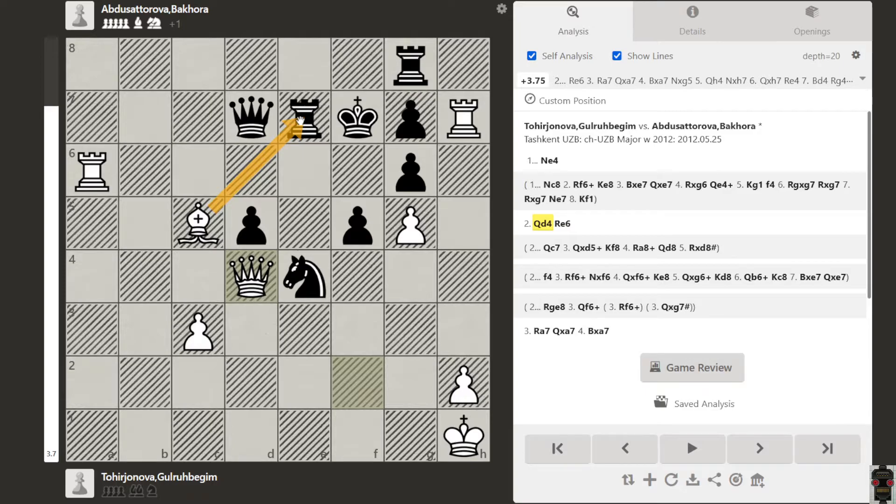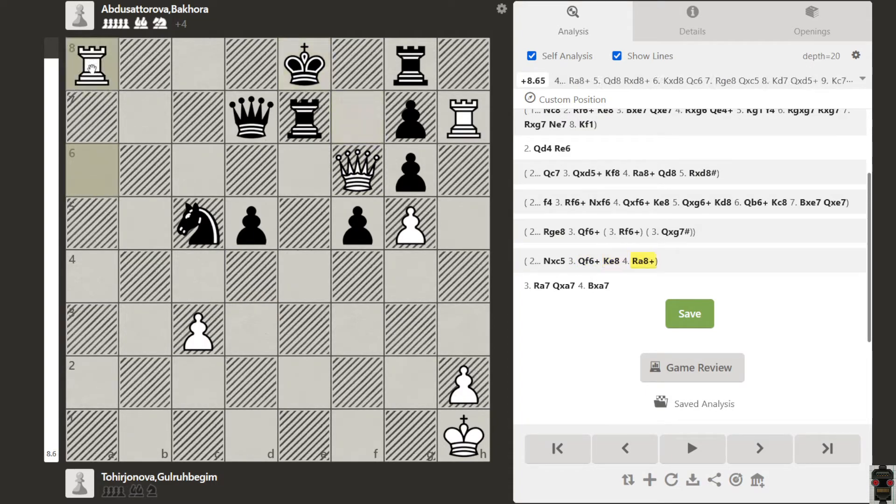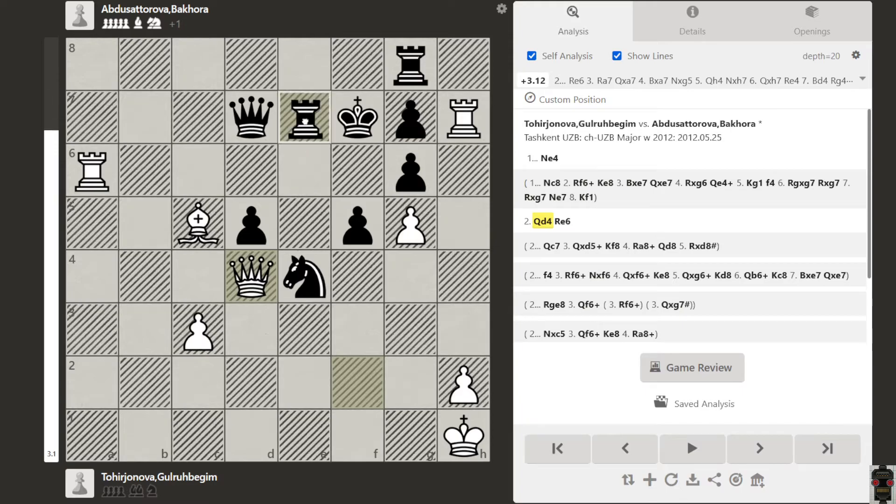This is our main idea. Suppose this knight captures like this, then we can go with queen f6 check direct and the king goes here. So instead of that, black played rook to e6.